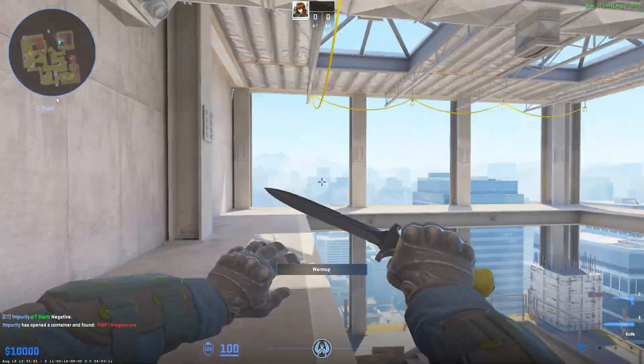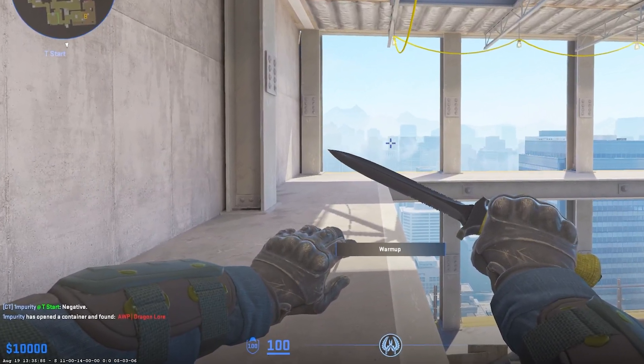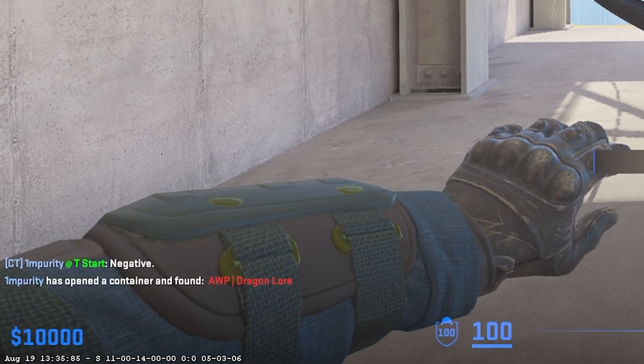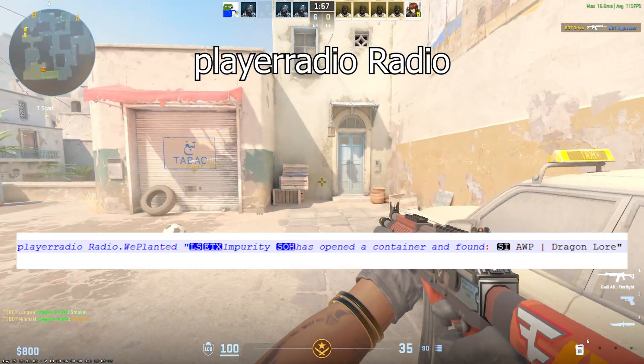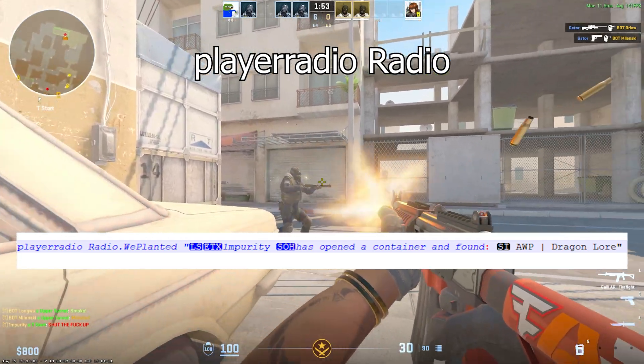Crappy acting aside, here's a quick guide on how to troll your friends. If you played CS:GO, you were able to use a command that would show up in the chat that you got an OP Dragon Lore — but they patched this some time ago.